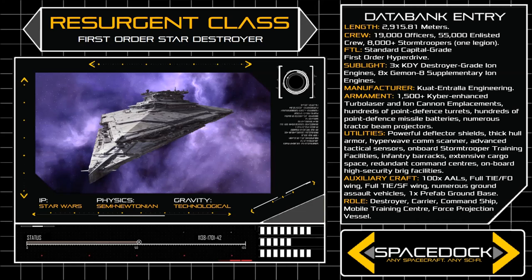The standard crew complement of a Resurgent Class includes 19,000 officers and 55,000 enlisted personnel, protected at all times by a full legion of over 8,000 stormtroopers, whose duties also extend to boarding actions and planetary assault.